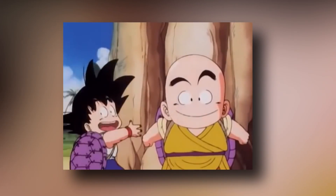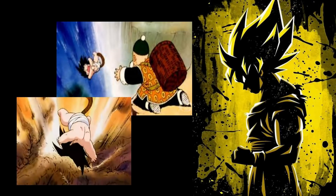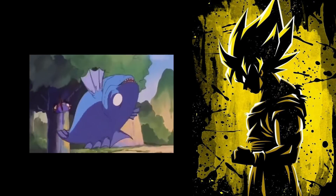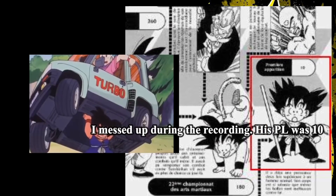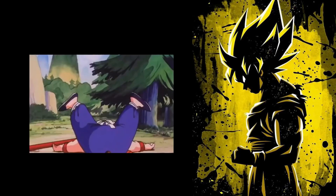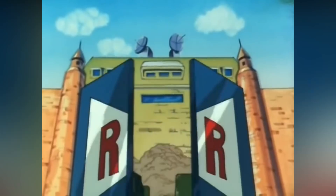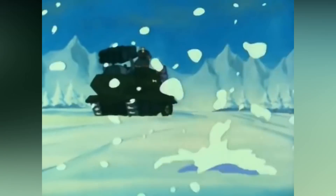As a Saiyan, Goku naturally possesses superhuman strength even without training. Thanks to his Saiyan physiology he survived a fall to the head which would naturally be lethal to any adult, let alone a small child. The weakest version of Goku we ever saw in the very first episode had a power level of 12, and he was able to lift a car and throw it. He could also easily tank bullets from a gun and take down an entire military army, demonstrating the ability to dodge, catch, and deflect bullets.